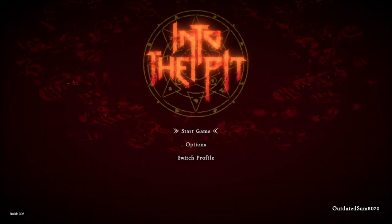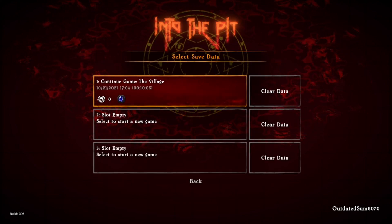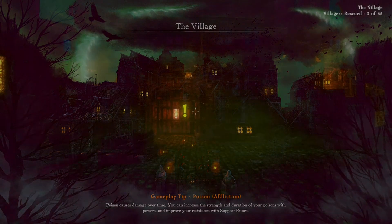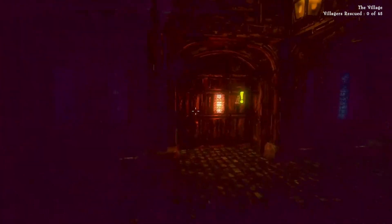Welcome to episode 26 of Game Pass Passport. Today we are stamping our passport for a place we've visited before — hell — but this is a different interpretation of hell, because we are looking at the retro shooter 'Into the Pit.' It's very much a retro shooter; it's pixelated, as you can tell, but it's still really good looking despite the pixelation. They're trying to make it look modern with all the pixelation and everything.